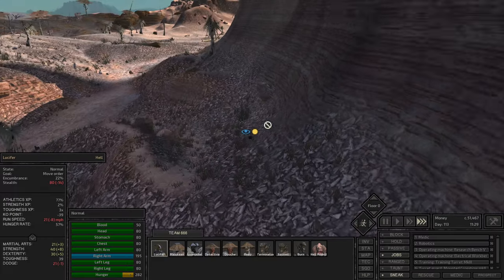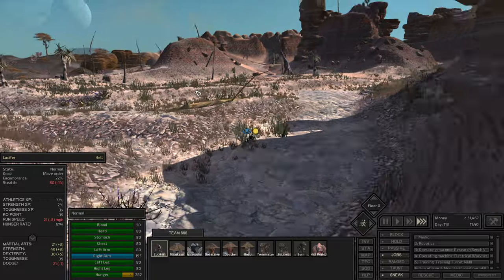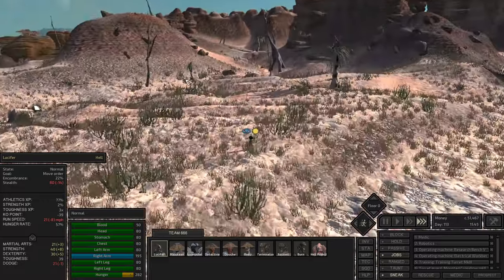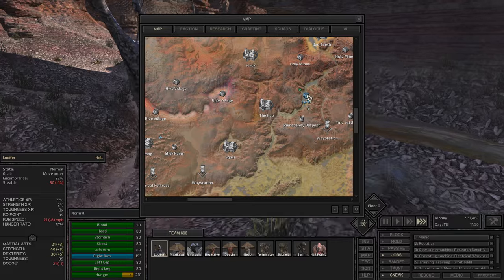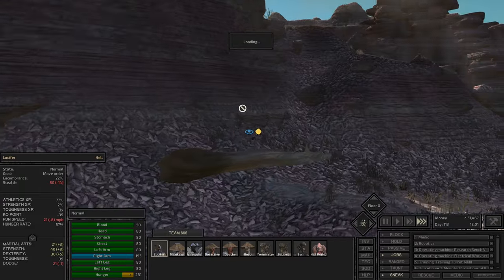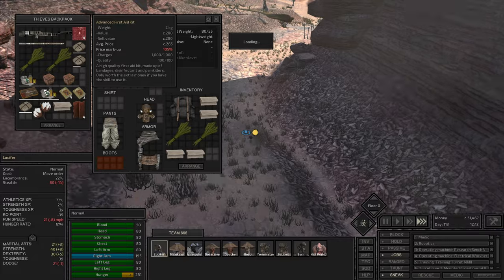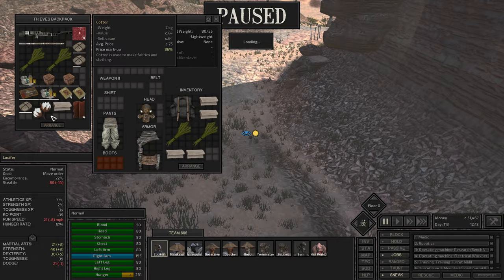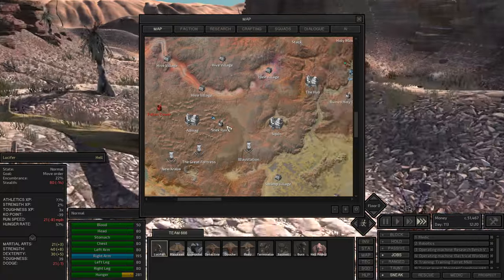Hello baddies, Lucifer's the name and Kenshi's the game. Welcome back to the first let's play through of this beautiful big world called Kenshi. In today's episode we are going to go straight home from last time where we sold the stuff, and back at the base we are going to try to research stuff, see what we can actually do with what we have, and then fight a little bit.